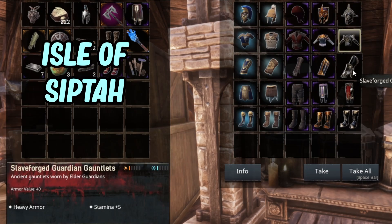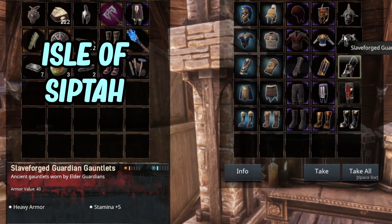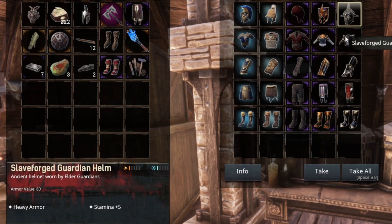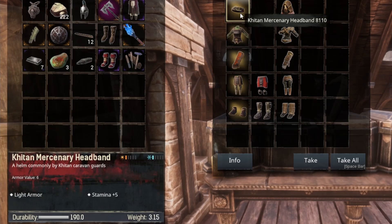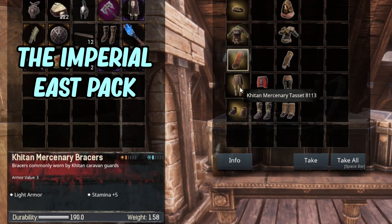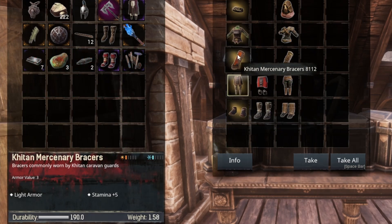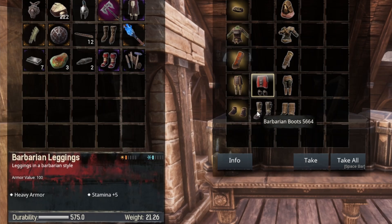This next one is a DLC though — this is a Siptah one, the Slave Forged armor. You can make it on either map if I remember right, but you do get it from owning the DLC. The next box set has a couple to go through. This one is from the Kitai DLC, so this is a paid one. This is a light armor and gives you five stamina on each piece — if you want a full set that is all stamina.